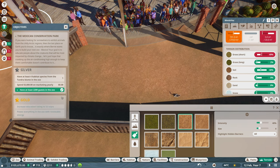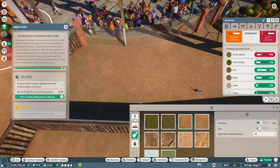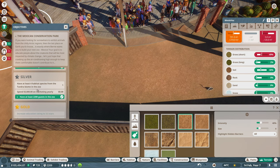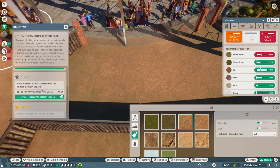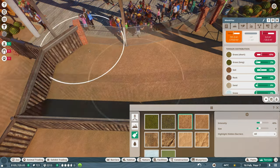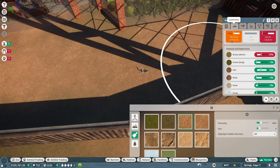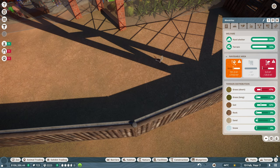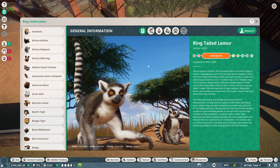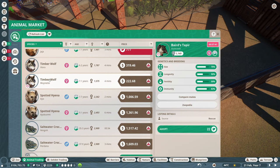We already got the 2,200 guests achievement for silver right there! One goal says spend $3,000 on marketing yearly; another says have at least four habitat species from the tundra biome - that's for the arctic, so we'll worry about that in the future. The habitat is 191 square meters with just one lemur and it's still too small - let me check: it needs at least three.